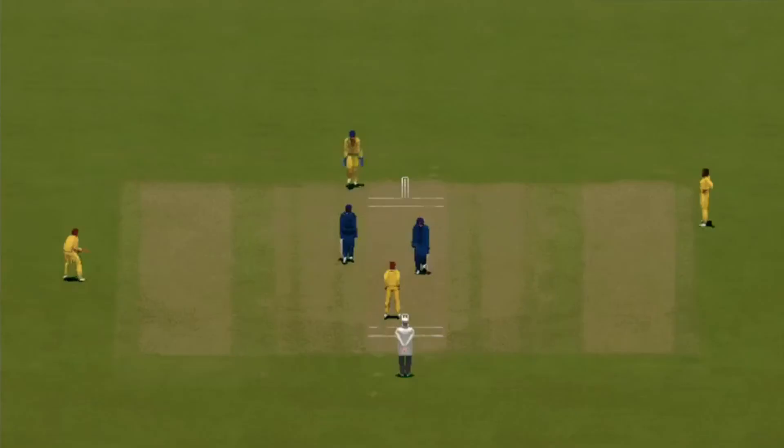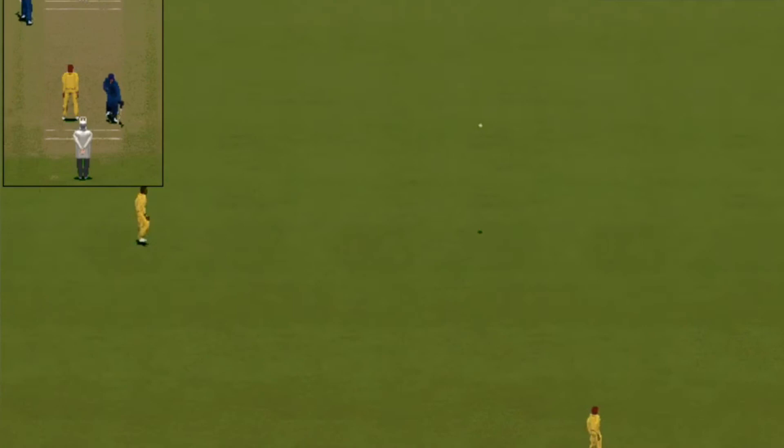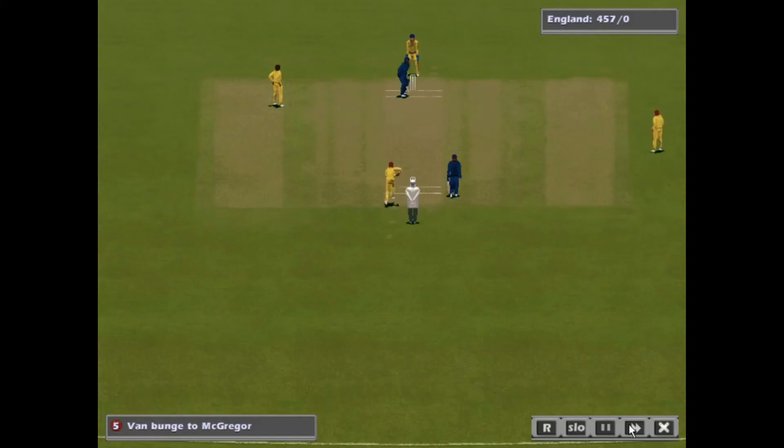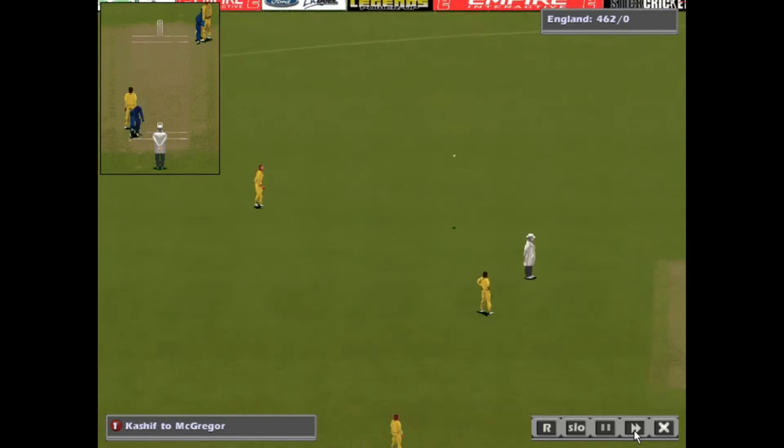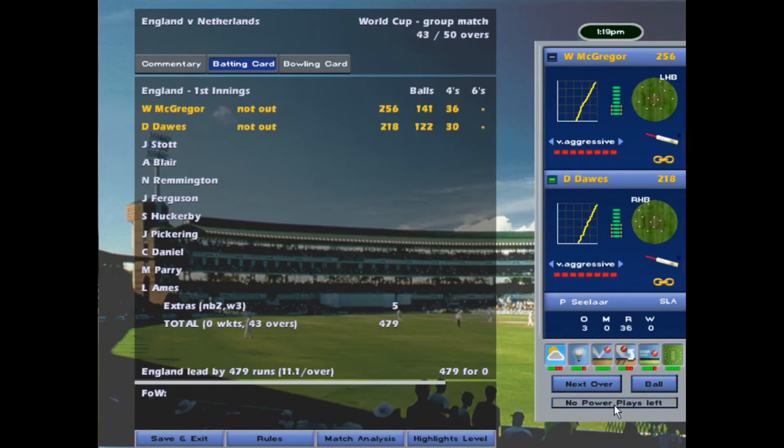McGregor still pulling out those shots — that one just evades short leg. Everything looks like it's going like an absolute tracer bullet on double speed. The spinner is back on, wonderfully slotted between the fielders. And there is yet another milestone: McGregor has reached 250. It's looking like he'll defeat the highest one-day individual score.